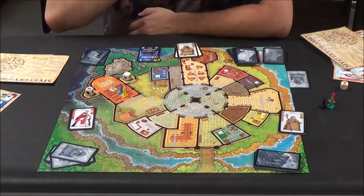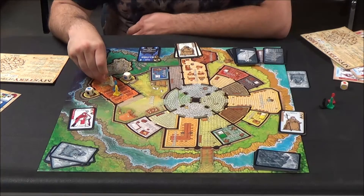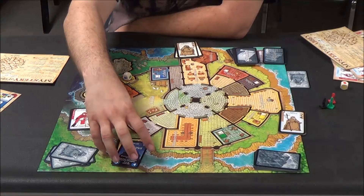Then you have the main chapel, which is this area here — the start location. Whenever mass is called, which is every fourth turn, everybody's going to be pulled back to this location. You get a little bell token and these markers to help track when mass will trigger again.